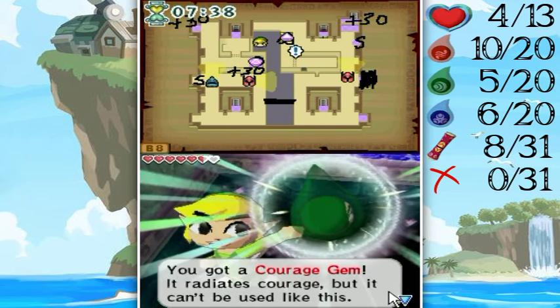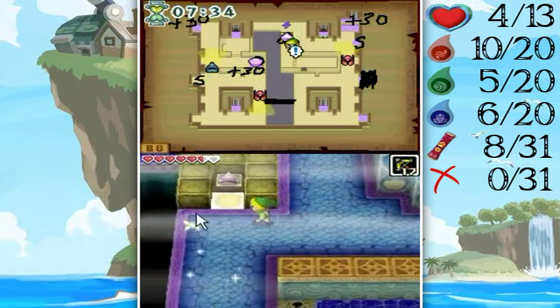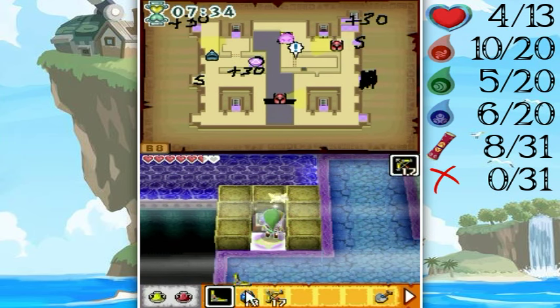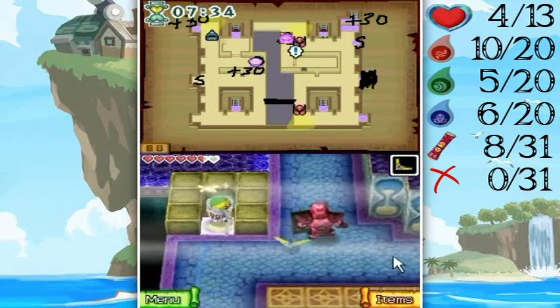It's a Courage Gem! Yeah! And I'm gonna go run back to that safe zone in front of the triangle pedestal because I'm gonna be seen very quickly. I wonder if I can hit it from here — but there's a switch all the way over... No, I can't. That is too bad.